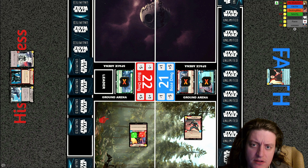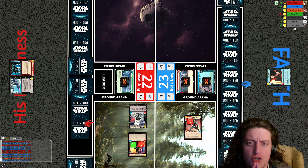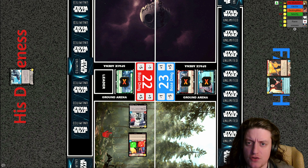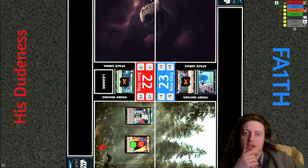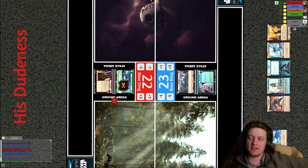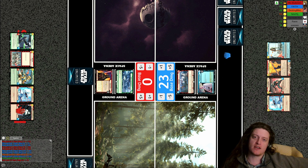Good comeback there by His Dudeness — he was in trouble at first, but once Vader deployed he was able to swing the game and get control of the situation. We're going on to game three — one and one in this match between a trooper-focused Vader build and Faith running an aggression Krennic deck. His Dudeness resources an Agent Callus — he had two in hand — and the seasoned shore trooper. Faith on the other side resources a vanquish and a first legion snowtrooper, which was redundant since he already had one.